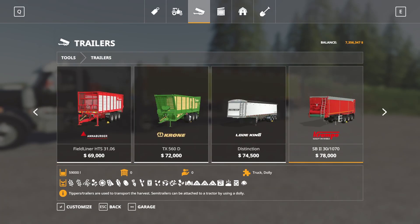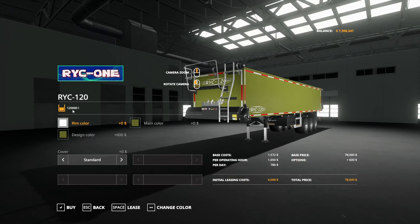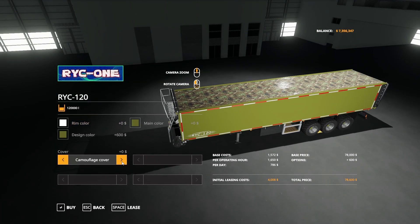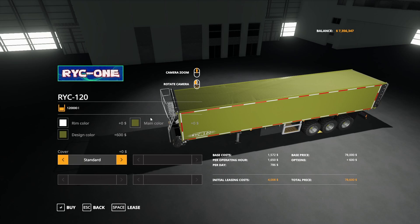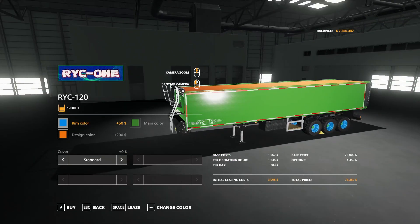Let's go over to trailers down at the very end — right here, the RYC120. This is 78,000 to 120,000 liter capacity, and here is everything involved — so huge capacity, 120,000 liters, which is awesome. For the cover you can do standard or camouflage. Main color, design color, and rim color — you can change to anything on there. So you can have a lot of customization options available.